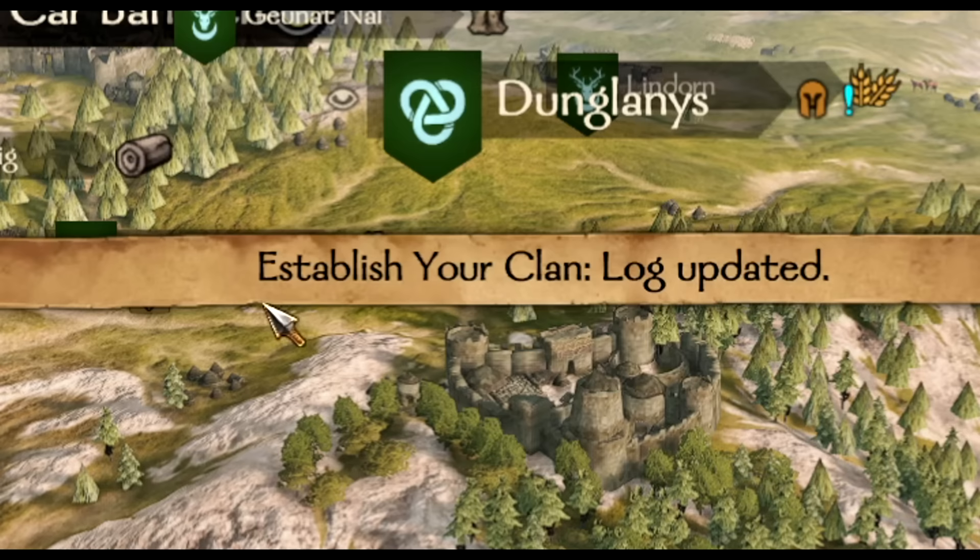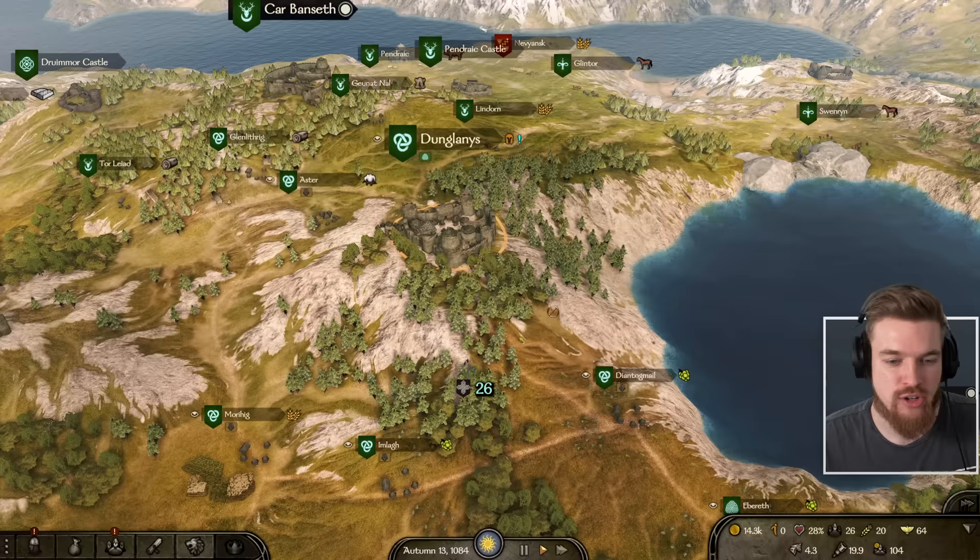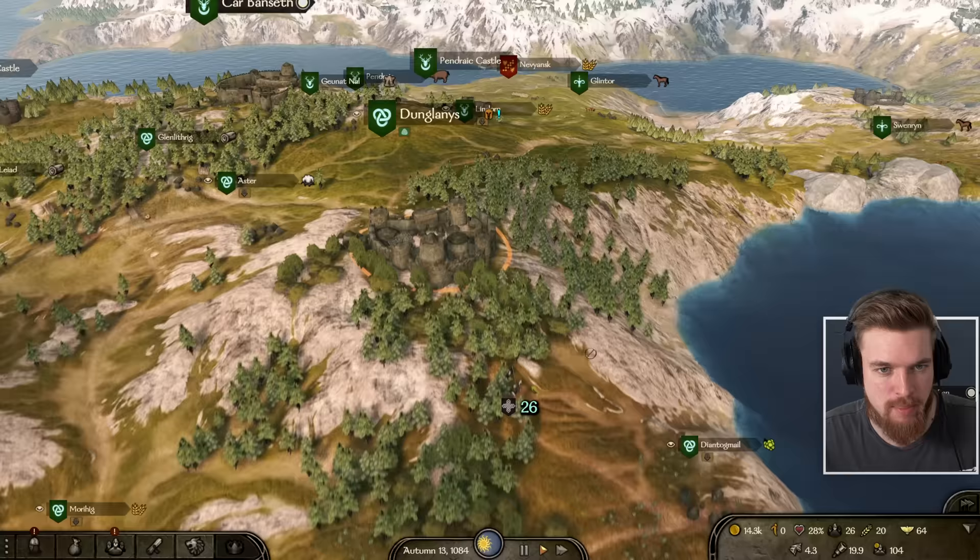After you've completed that quest to establish your clan, any settlement that we now go to will create a new encounter. So we're just going to head over to the closest settlement, which happens to be this one in Batania, and trigger the events of the next quest to find our family.